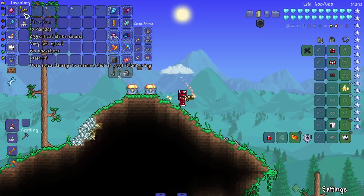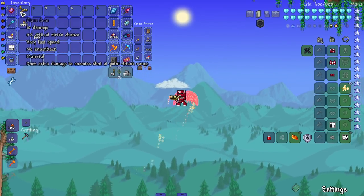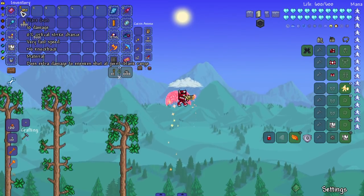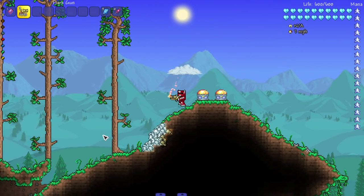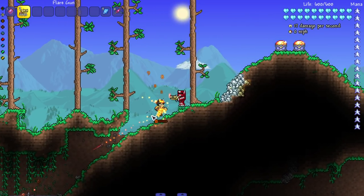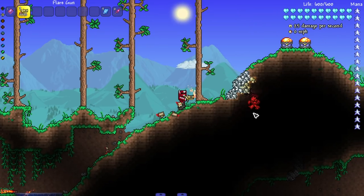We got the OG flare gun here — does some extra damage because I believe this mod, the Flare Guns Expanded mod, makes it do a little bit more extra damage. 10 damage is a lot — this thing has absolutely no critical strike chance, does extra damage to enemies shot at point blank range. I don't know if that's a vanilla thing or a Flare Guns Expanded mod thing. Like I said, why would I be using this? I have no reason to be using a flare gun ever.